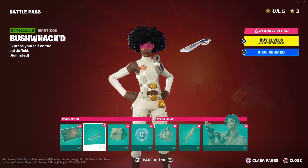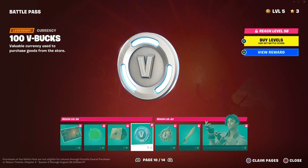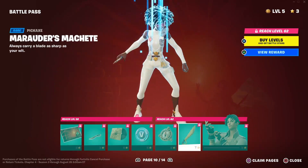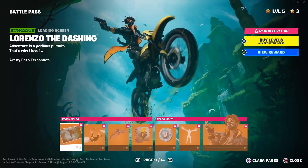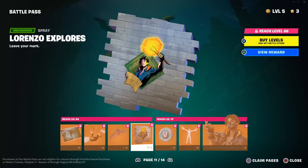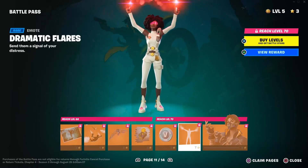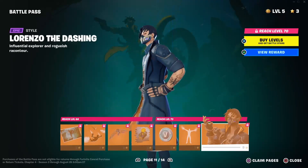Then you have Lorenzo and Pushwhacked which is an emoticon. Then we have Adventure Calls which is a music track, 100 V-Bucks, and the North Quester Deluxe which is a back bling that looks like a compass. Then there's a Marauder's Machete and Lorenzo. On page eleven you have Lorenzo the Dashing which is a loading screen, Drone Drop which is a contrail, Adventure Aerial which is a glider, Lorenzo Explorers which is a spray, 100 V-Bucks, and Dramatic Flares which is an emote — that's kind of funny.